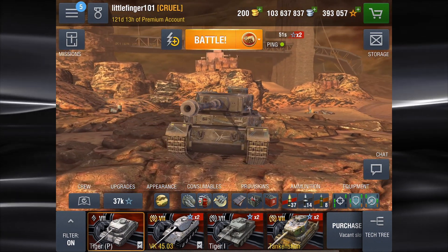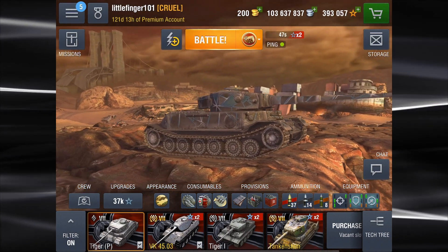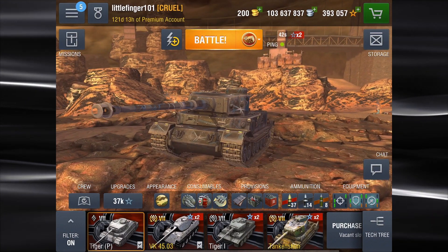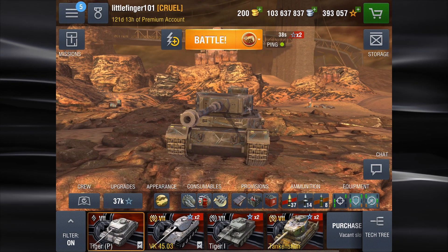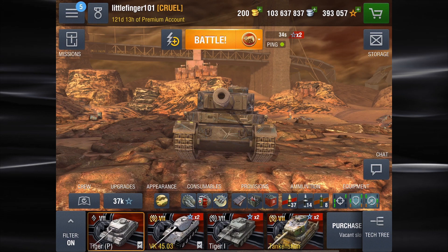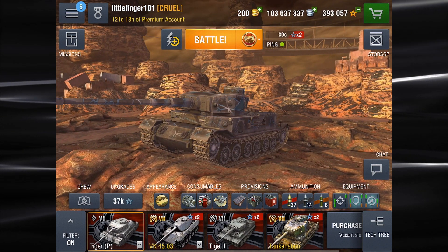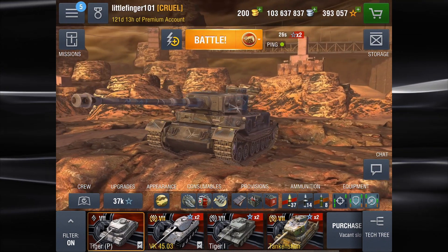Here is the Tiger P — the beast of a tank here in our Halloween garage. What I like about this tank is the frontal armor is really good, especially if you can get into face-hugging situations. That gun mantlet is almost impenetrable by even tier 8s. The sides, not so much. Primarily all of your armor is in the front. But this gun is to die for.